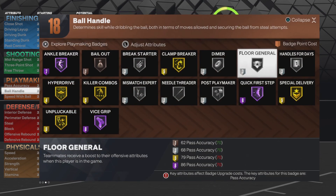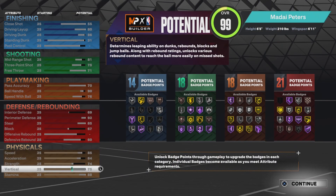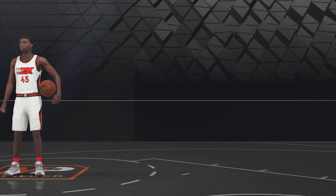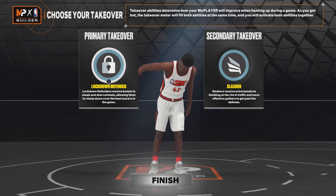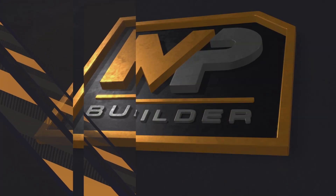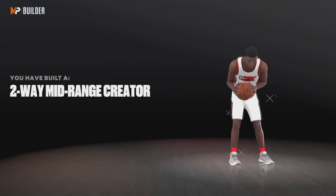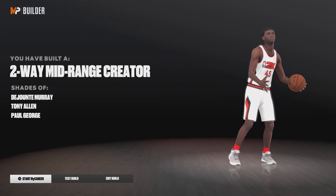88 stamina, and we're gonna use silver Handles for Days too so we shouldn't get too tired too fast. That's basically the build - pretty all-around. You get three takeovers: Lockdown, Shot Rating, and Slasher. I even go Lockdown and Slasher. Your build name will be Mid-Range Creator, and you get a defensive two-ways badge.